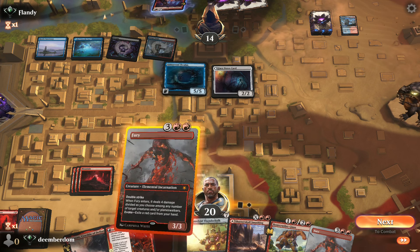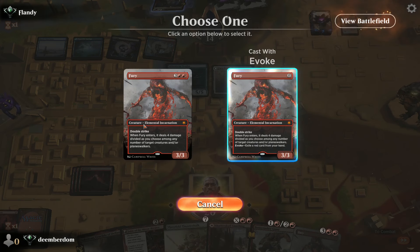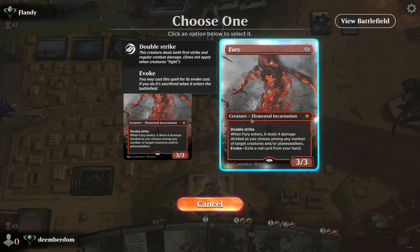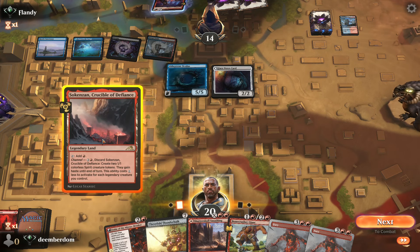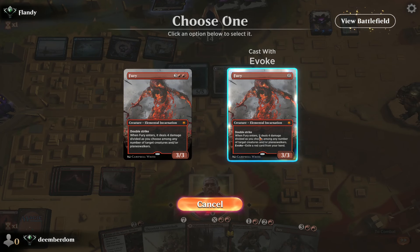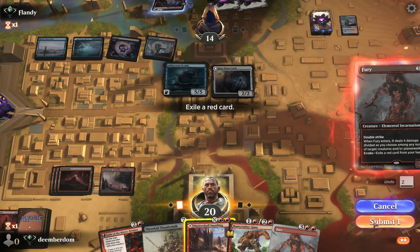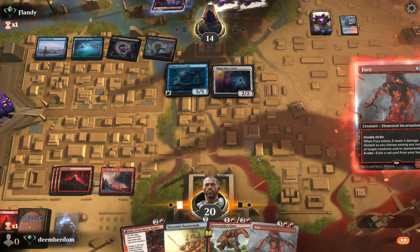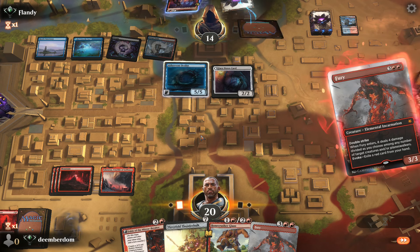I'm going to attempt Fury plus Bone Crusher because Oculus is just that strong — we're going to immediately lose the game unless we kill it right now. I'm going to pitch-cast Fury. Very glad we held onto that Shatter Skull. Hopefully this resolves and we can just Bone Crusher it down. The opponent has another Mana Drain, so we just gifted them 5 mana.